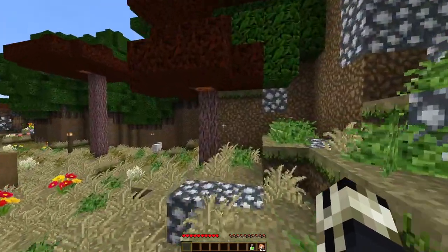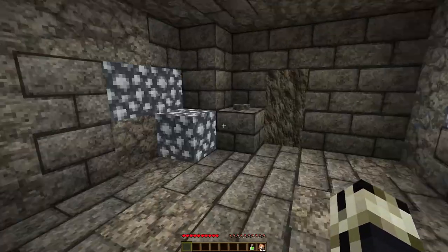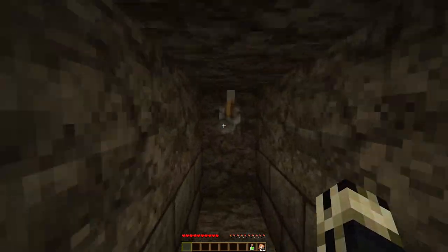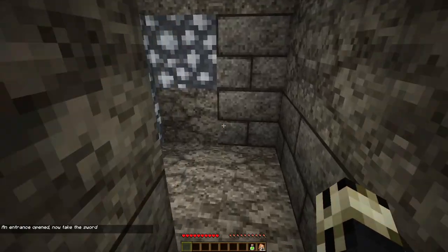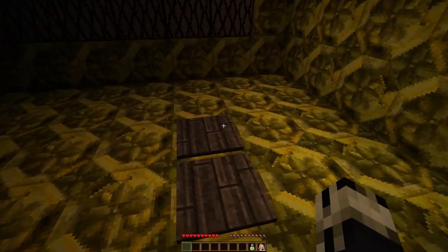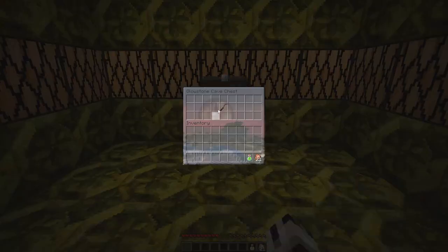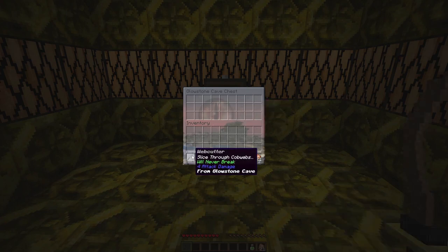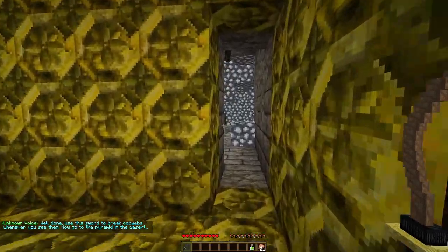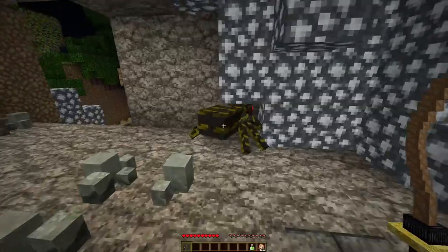And here we are — Glowstone Cave. The texture pack is looking really good. An entrance opens — we take the sword. And here's the Web Cutter: slash through cobwebs, will never break, four damage. From Glowstone Cave, well done — use this sword to break cobwebs whenever you see them, then go to the pyramid in the desert. Our first enemies appear and a spider falls to our mighty blade. The adventure has truly begun.